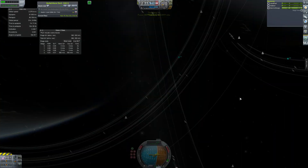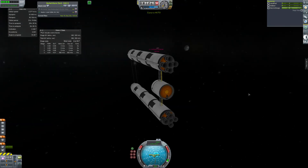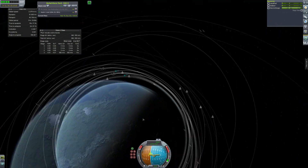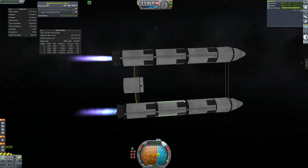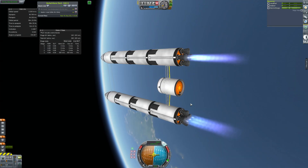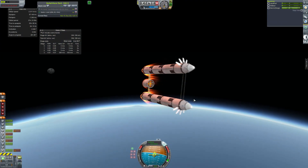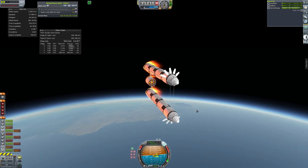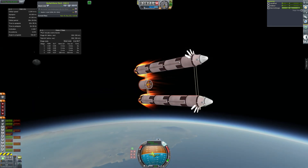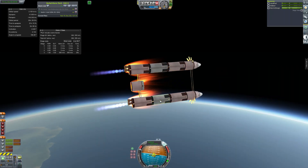This is the fuel station. It has liquid fuel and oxidizer, monopropellant, and an ore container. We actually need ore for part of our life support system. Part of the life support system uses an algae farm to generate organics which we generate food from - and for some reason that requires ore. On the way back down with this rocket we're slowing down nicely, but not enough.